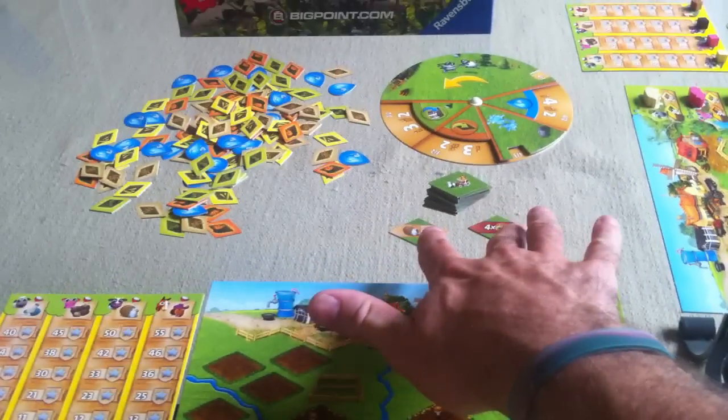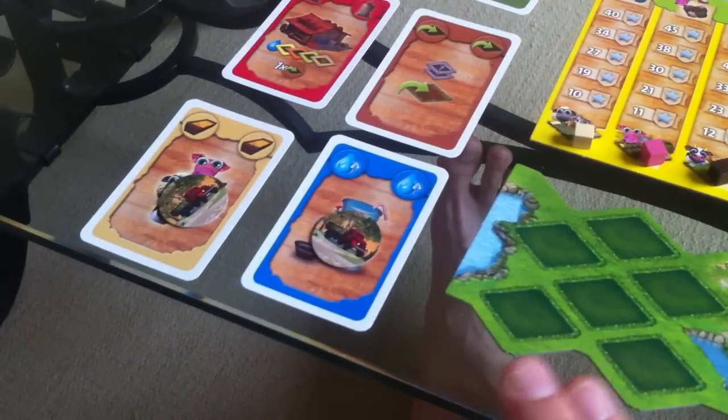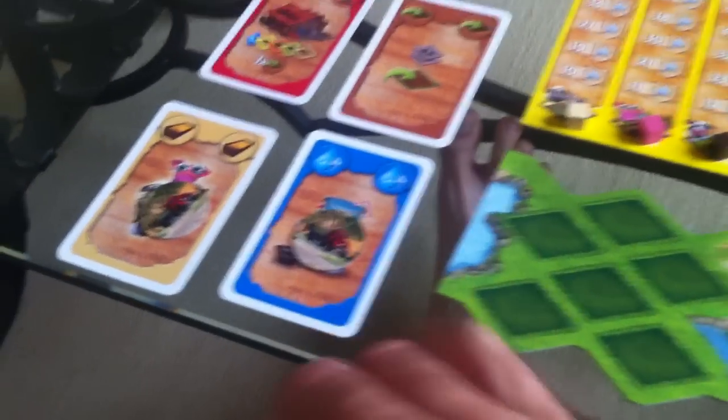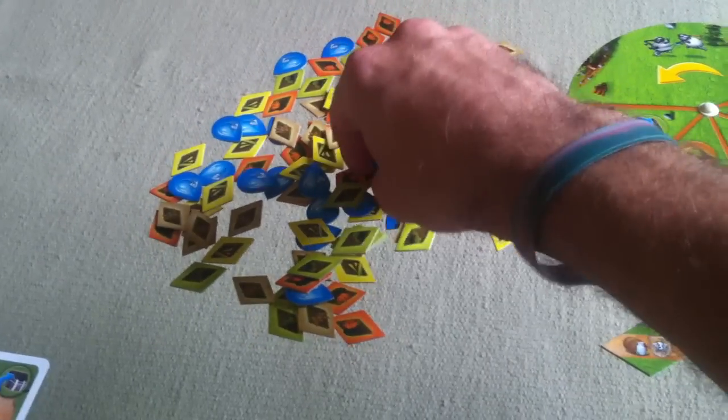Now all players can resolve their actions. First, I'm going to grab some water. Unfortunately, Jen did too, so that means we are splitting — we each get two additional waters. I was hoping Jen wouldn't do that, although I secretly knew she would because of course I control her. So I get two more water and Jen gets two more water.